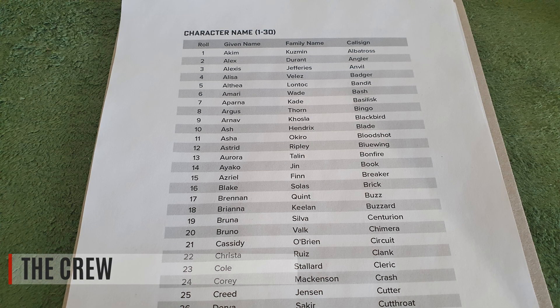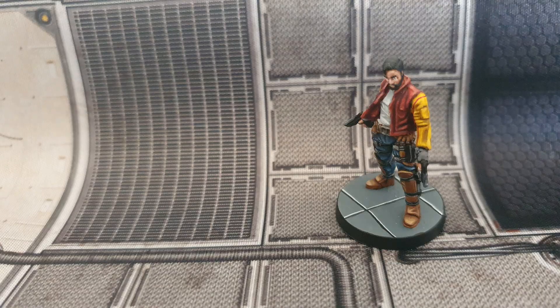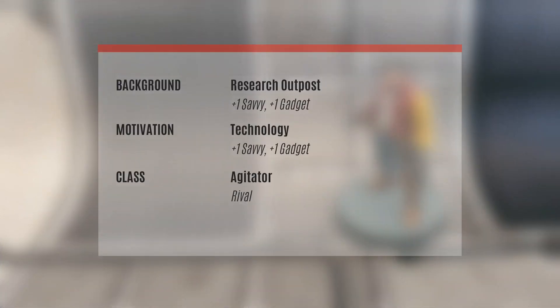And now we finally roll for the characters in our crew. I have a table that generates a given name, a family name, and a callsign for each character, courtesy of Ironsworn Starforged. The first character will be a human named K. Dancer Mihara, which is also my leader. I roll for background, motivation, and class. For background, he got research outpost, which gives him plus one savvy and plus one gadget at the start. For motivation, I noted down technology — I rolled something different due to an error, but I wrote down technology and it fits as well. This gives me another savvy and another gadget. And his class will be agitator, which means that he starts with a rival.